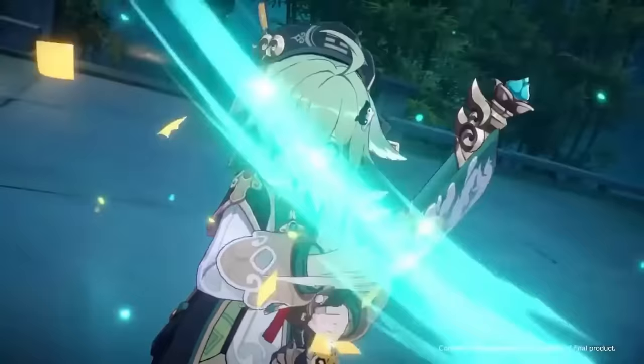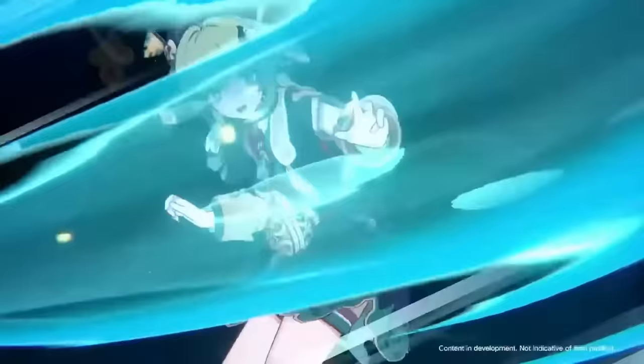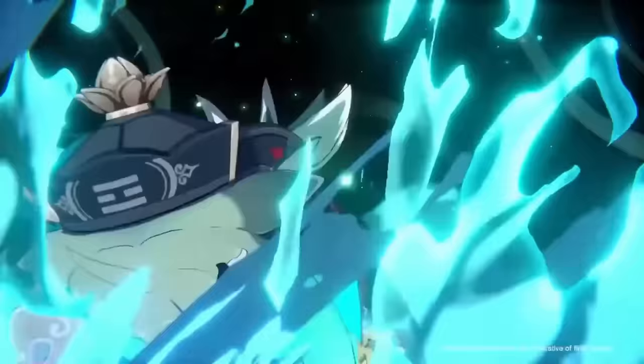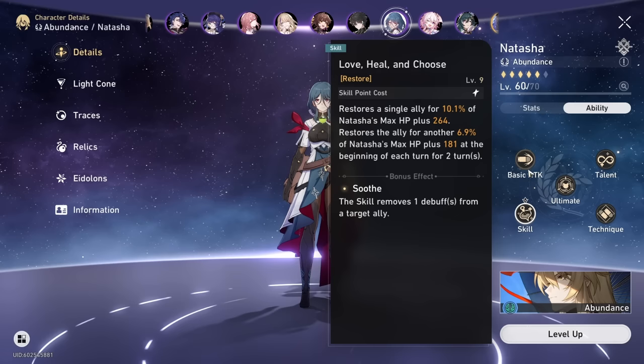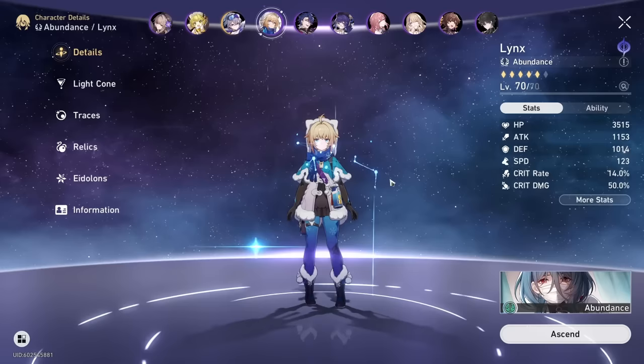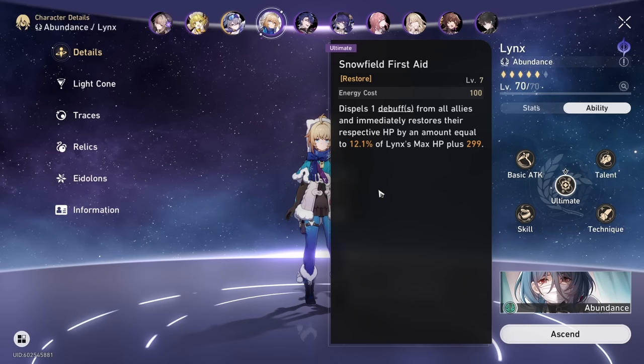Her talent is going to heal 518 HP at the start of every ally's turn or when they pop their ultimate. Compared to 4-star counterparts, her skill heals significantly more. Natasha is only 10% of her HP and Lynx is 12%, with some extra flat healing on both. Natasha has an extra 10% outgoing healing from traces, and Lynx increases maximum HP. A Lynx with a very similar build reaches about 5,200 HP and heals for 1,273 HP with her skill — a lot less than Ho Ho's skill.